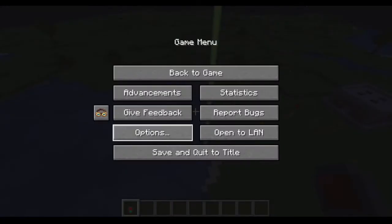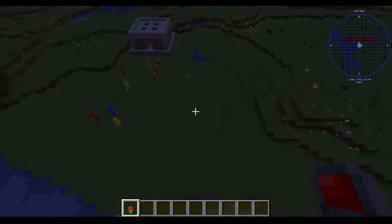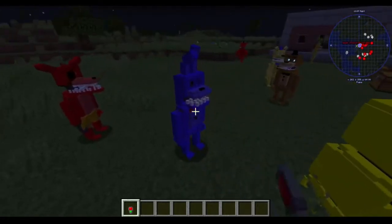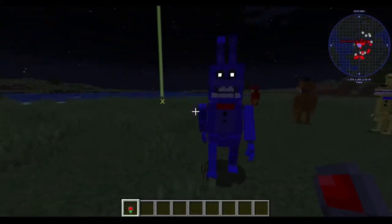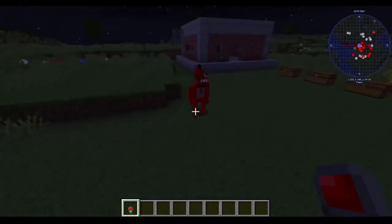I've gotta turn down my own game audio. There we go — master volume down. As you can see they all make noises. Chica doesn't have those special eyes, but Bonnie does — Bonnie has creepy eyes, he is creepy as hell. Him and Red Bear are probably the creepiest of the animatronics.